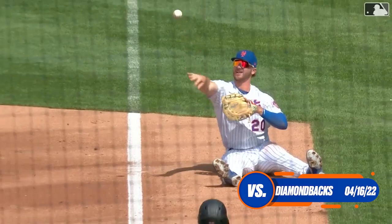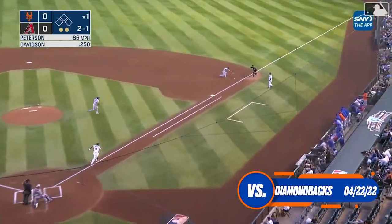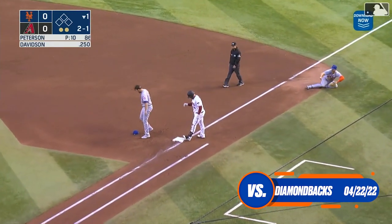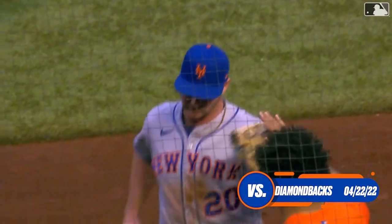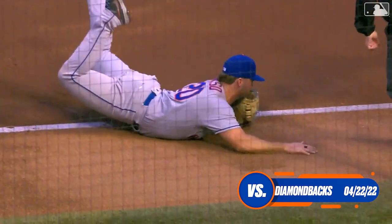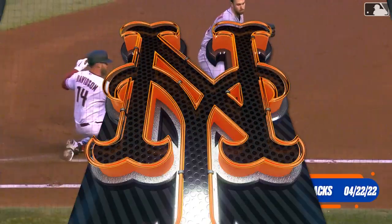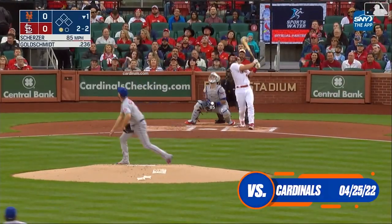Right there from the seat of his pants — still out with an oblique injury — that skimmed toward the bag and smothered by Alonzo from his back. He makes the play! Oh wow, Pete Alonzo outdoing himself, playing all the way over in the hole. He was able to get over there, smother it, and while lying on his back found Peterson to get the out. What a play to choose from, that's for sure.